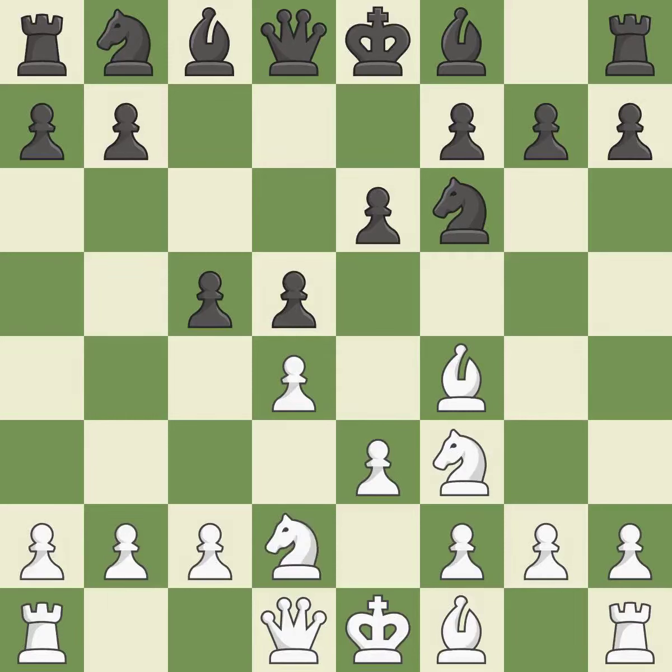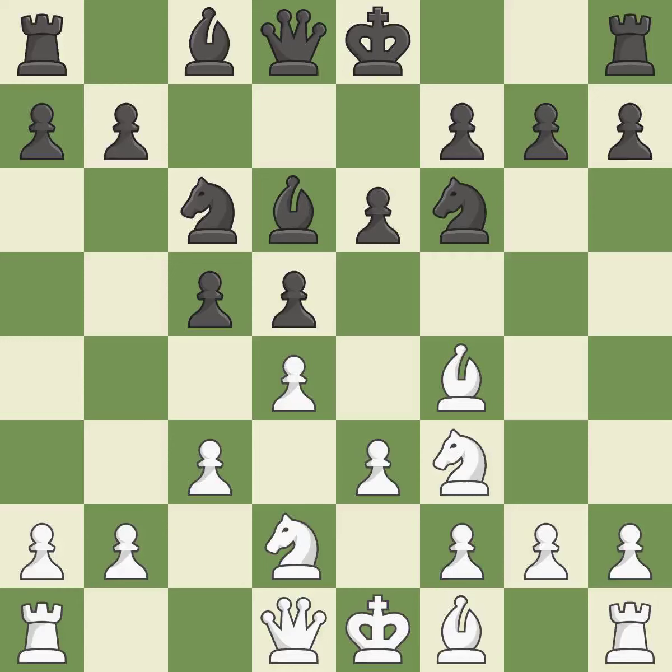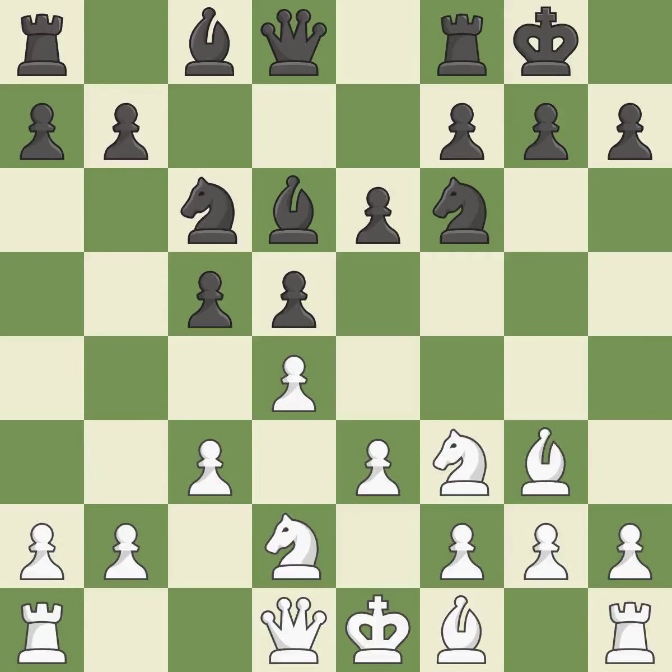This develops a knight from its starting square, activating it and moving it into the action. This offers an equal trade of pieces. Castling gets the king to a safer square, out of the center of the board, while also developing a rook.